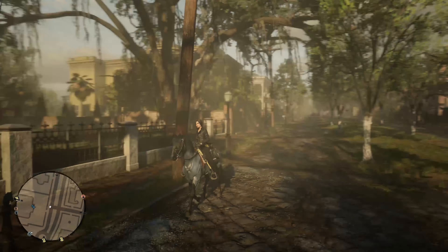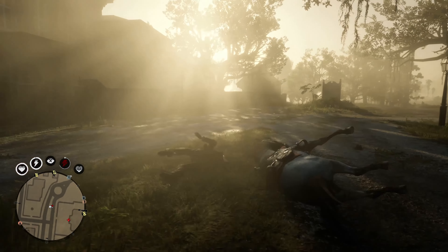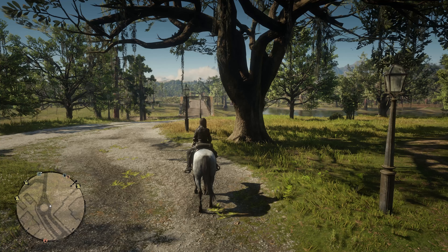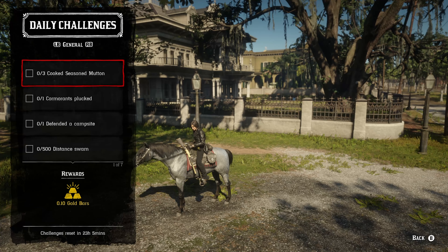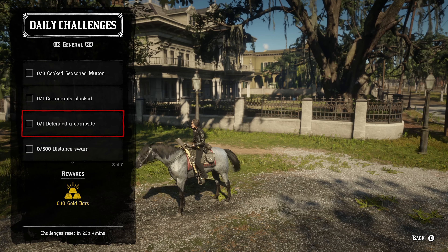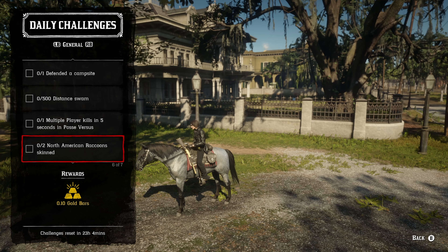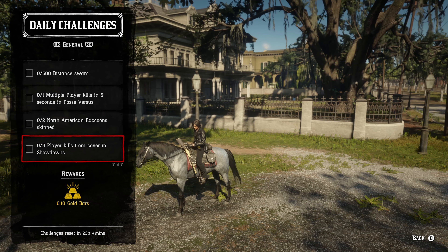Let's go ahead and talk about the daily challenges. Starting with the daily general challenges, we've got three cooked seasoned mutton, one cormorant plucked, one defended campsite, 500 distance swam, one multiplayer kill within five seconds in posse versus, two American raccoon skins, and three player kills from cover in showdown.